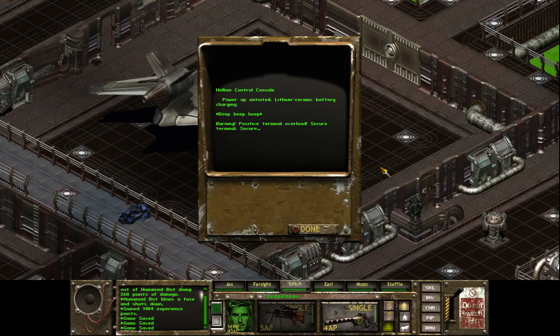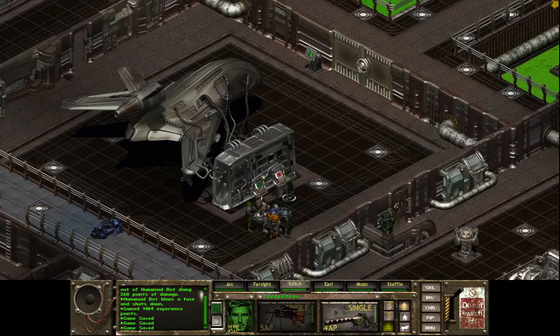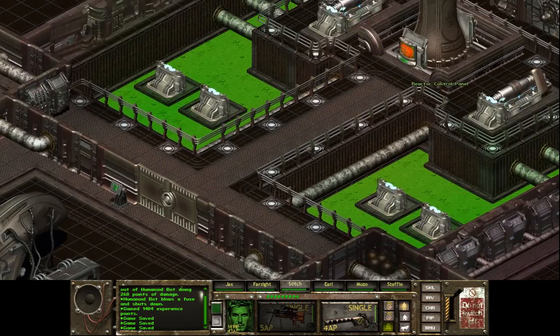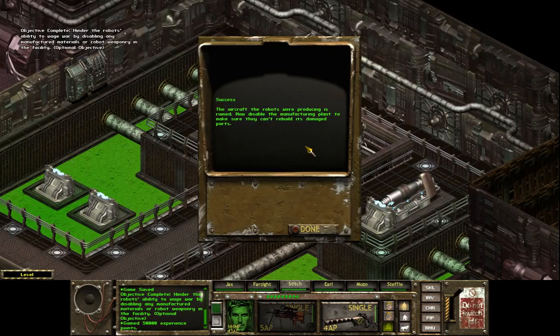Warning — positive terminal overload. Secure terminal, secure. What — are we gonna get attacked? What the hell is this? Is that normal? The aircraft the robots were producing is ruined. Well, I wouldn't say ruined, but yeah. Now disable the manufacturing plant to make sure they can't rebuild its damaged parts.